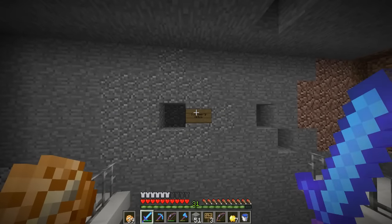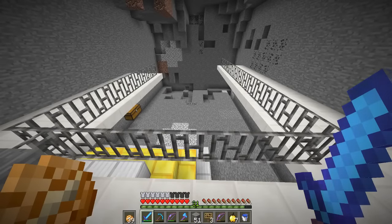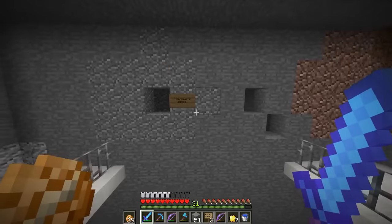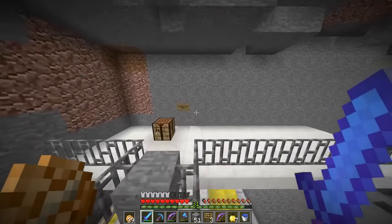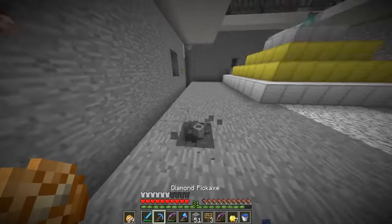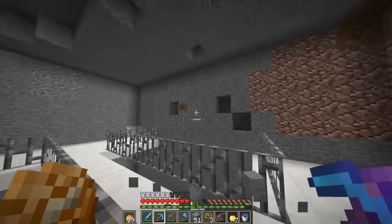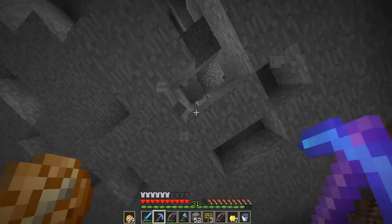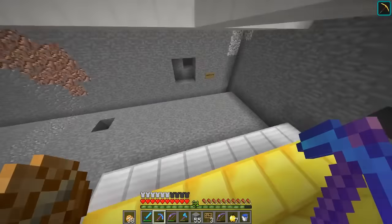Right here we have the overseer's office. If you're familiar with the Fallout series, there is an overseer's office in those vaults — basically a big office with a glass window that you can oversee everything going on. I think it'll be a pretty cool room. I'll elect myself the overseer since I'm building most of this. I think it's going to turn out very well. It shouldn't take too much time to complete with the haste too. Let me get rid of this stone block and get the haste beacon back. There we go — got our haste back and we can finally get to work.